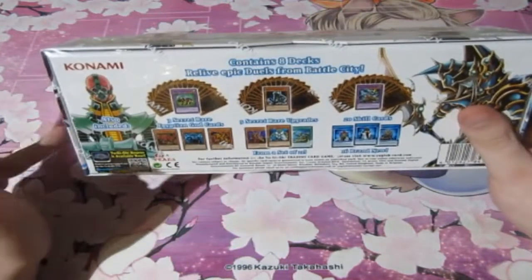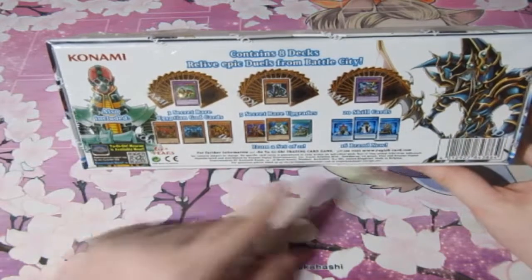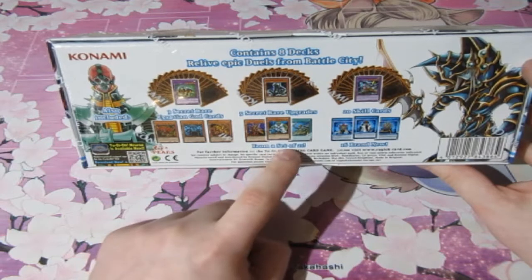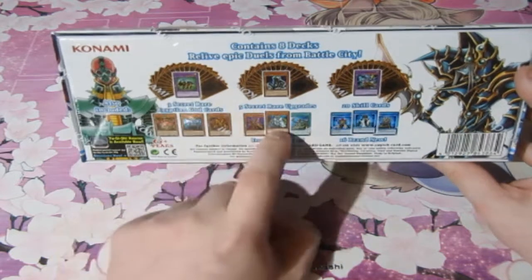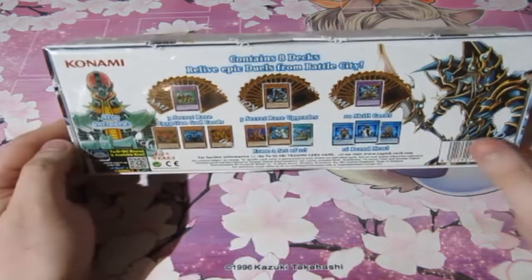There's a Blue-Eyes dragon here, you have Yugi and Kaiba, and you have the Dark Magician. Let's have a look at the back. It has Jinzo, Dark Paladin, some 16 brand new cards from a set of 21, three Secret Rare Egyptian God cards, five secret rare upgrades, and 20 skill cards. This is nuts, people.